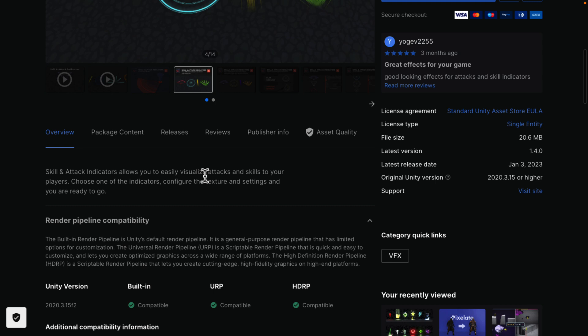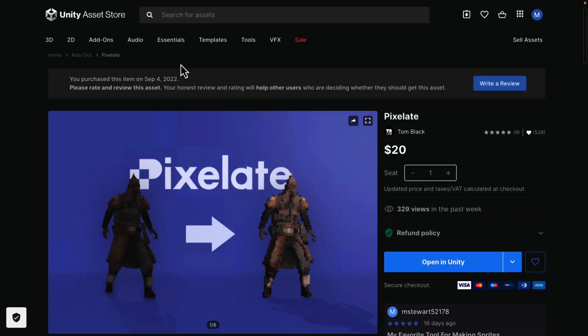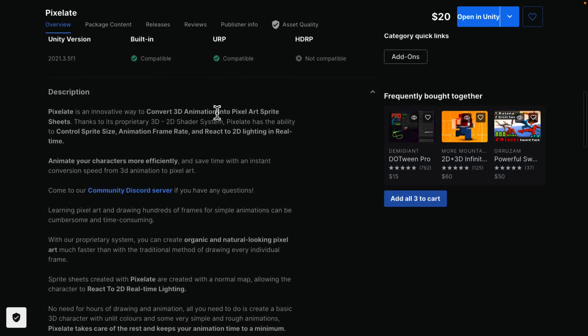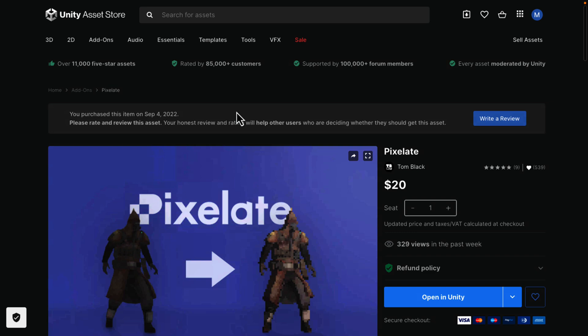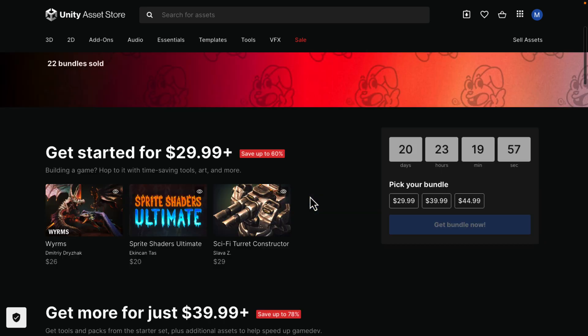Pixelate was covered in something very recent — it's basically a way of pixelating 3D objects to make them look like pixel art. It's an innovative way to convert 3D animations into pixel art sprite sheets, letting you animate characters more efficiently with instant conversion from 3D to pixel art, saving time in the process.